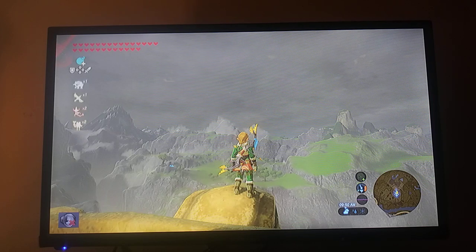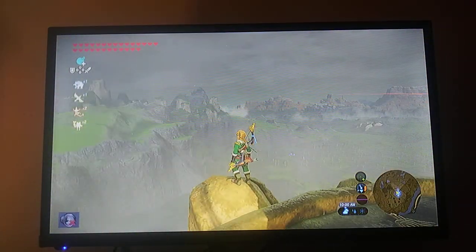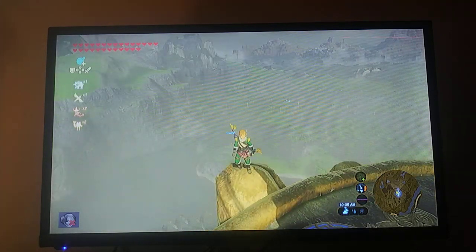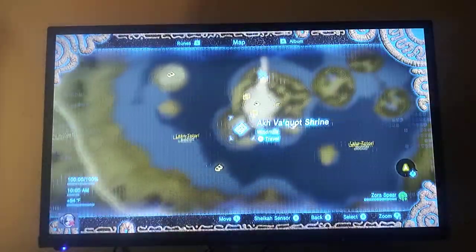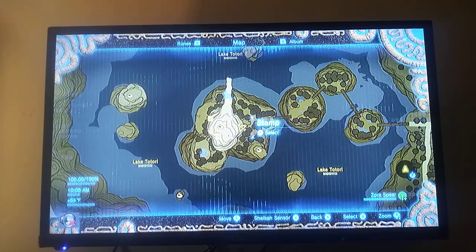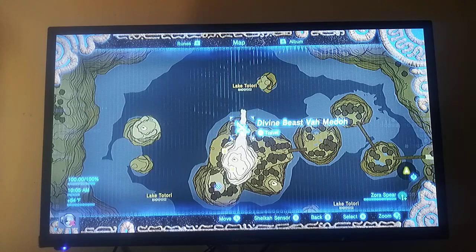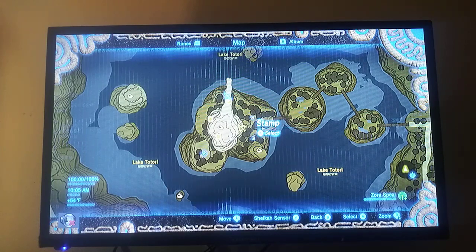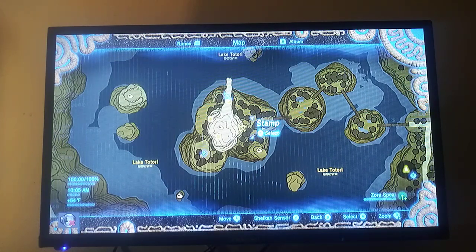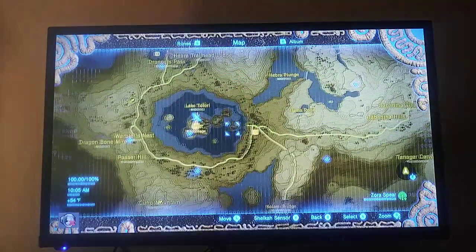First and foremost, I have the Rito champion weapon, which is the Great Eagle Bow. You need a Swallow Bow, a diamond, and five bundles of wood. To get the Swallow Bow, you're going to go to Rito Village and find Harth. Once you've taken care of the Divine Beast Vah Medoh, you'll be able to get the bow anytime you please, as long as you have the required materials.